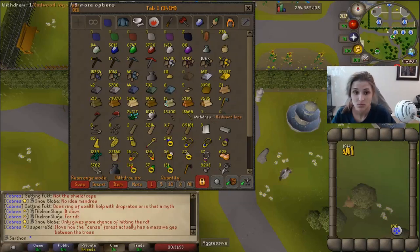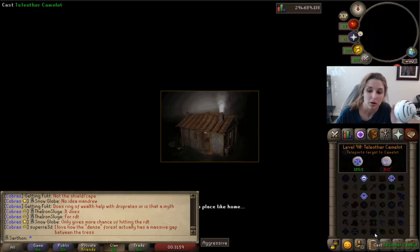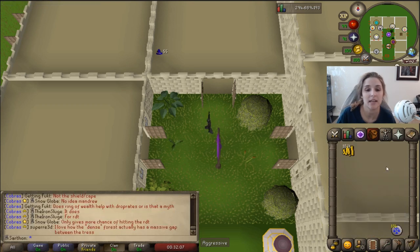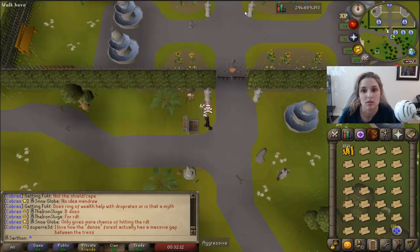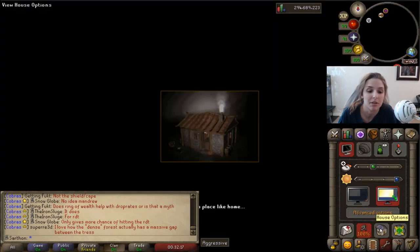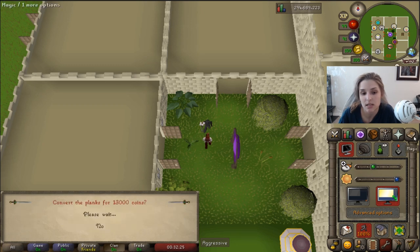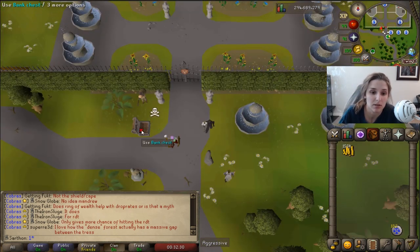I'm on a PvP world using the Camelot bank. I have a construction guide and I've shown how I do construction before, but I thought I'd show it in action. It's not too bad — I have my servant take my logs to the sawmill. You can also have noted logs in your inventory and just use them on the chest, but I just prefer this way.